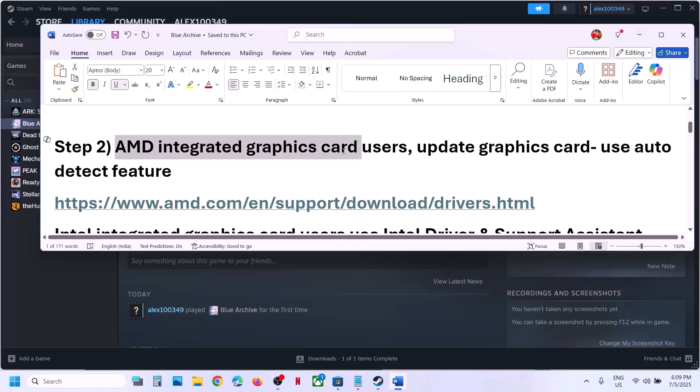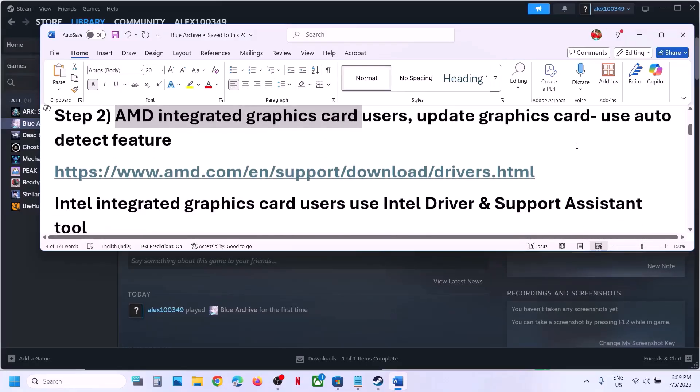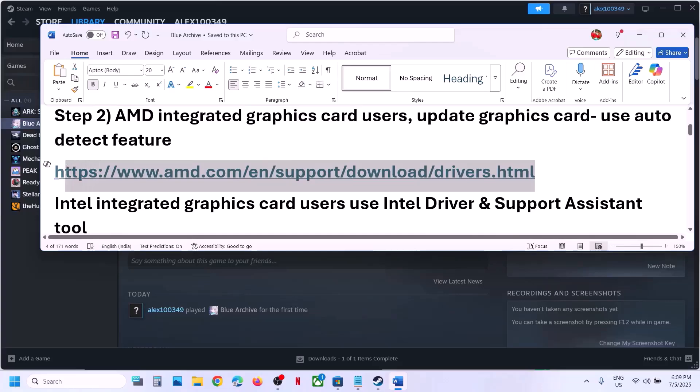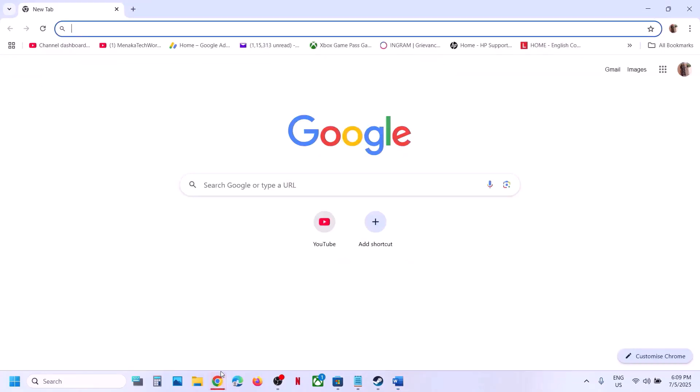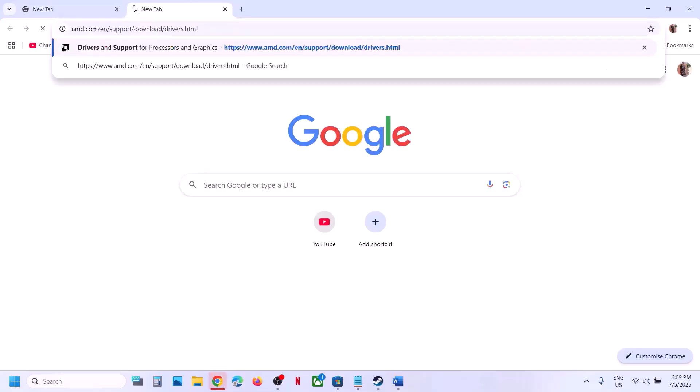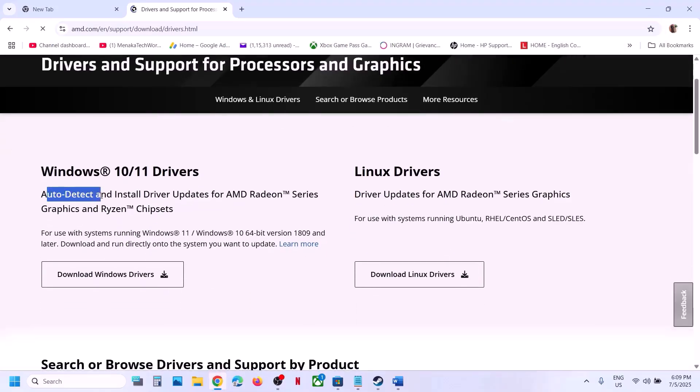The next step is for AMD integrated or dedicated graphics card users. Go to the AMD website and use the Auto Detect feature. Download it and it will find if there is any update. Once the update is complete, restart your computer and then check.